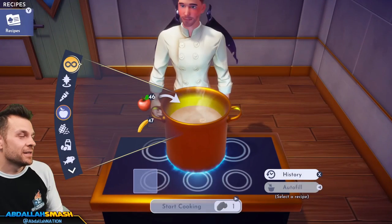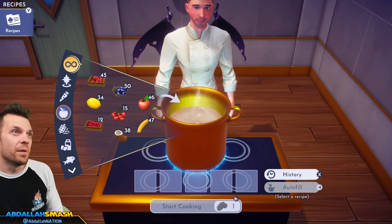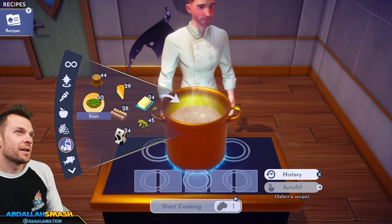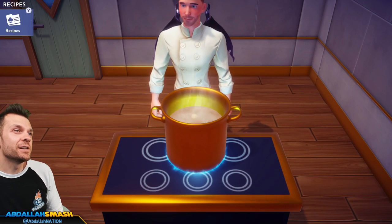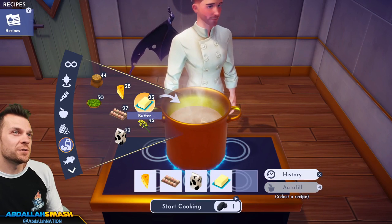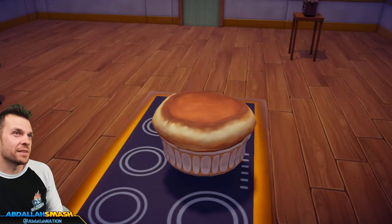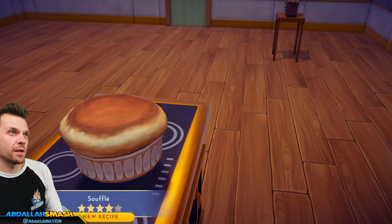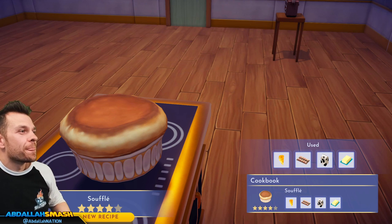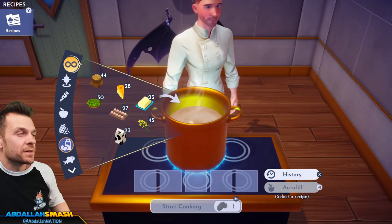Let's do a soufflé: cheese, egg, milk, and butter — all the ingredients you can buy in Remy's little restaurant. If you cook this over and over and sell them, that's an idea. Better off farming for pumpkins though. Good at the beginning of the game if you chose Remy first!